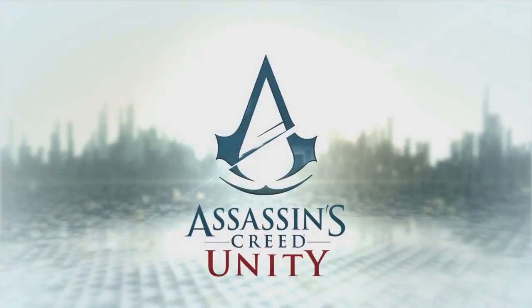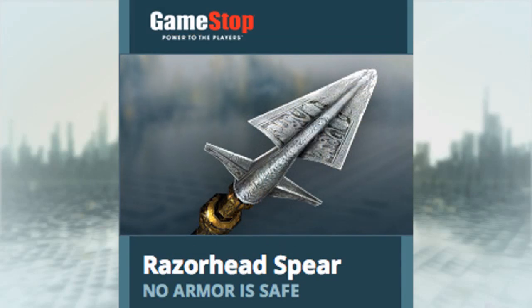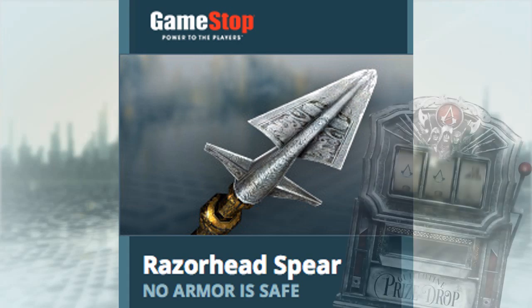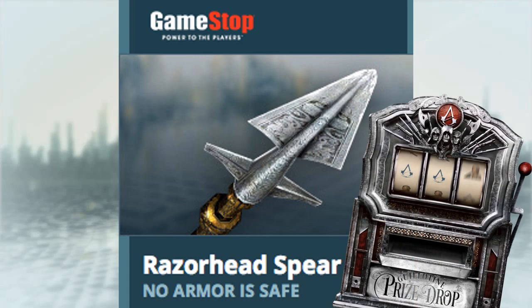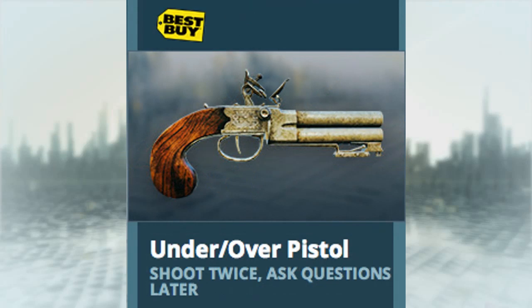Moving on to some individual pieces of incentive content: over at Amazon you can get the Pioneer Axe. At GameStop you can get the Razorhead spear, which is actually the item you automatically win if you enter the spin-to-win game available in the US. Over at Walmart you can get the Marple hunting rifle, which is featured in the Perusian pack. While at Best Buy you can get the double-barrelled pistol featured in the Shooter pack.